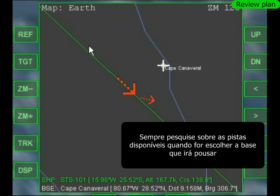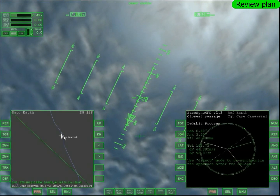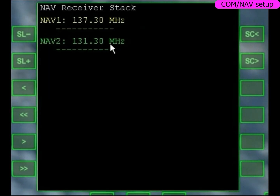Vamos voltar no mapa. Eu vou chegar por baixo da base — o ideal seria eu tá bem em cima do quadradinho, que era só apontar o nariz pra baixo e descer. Aqui por experiência eu sei que vou ter que chegar perpendicular na base, virar pra esquerda, fazer uma curva e pousar nessa direção. Eu vou acabar pousando na direção contrária que eu tô vindo do espaço. Então eu tenho que saber as pistas lá embaixo — tem uma pista no radiano 330, então eu vou pousar na pista 33.